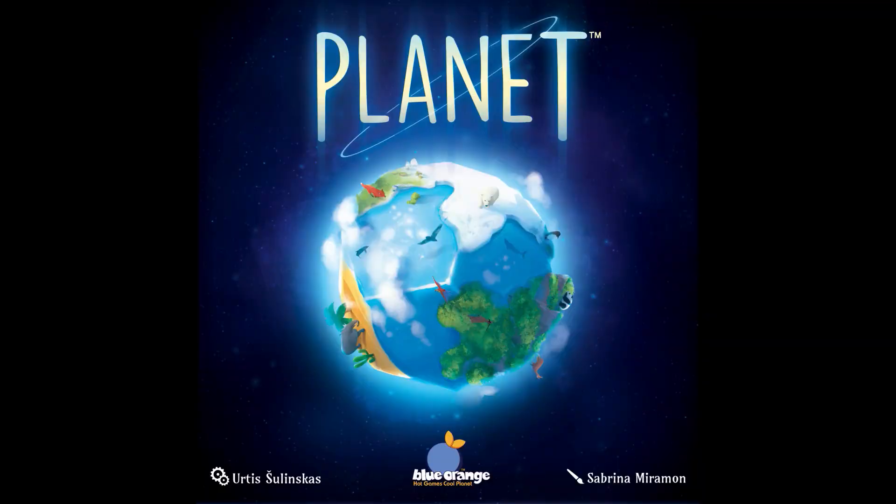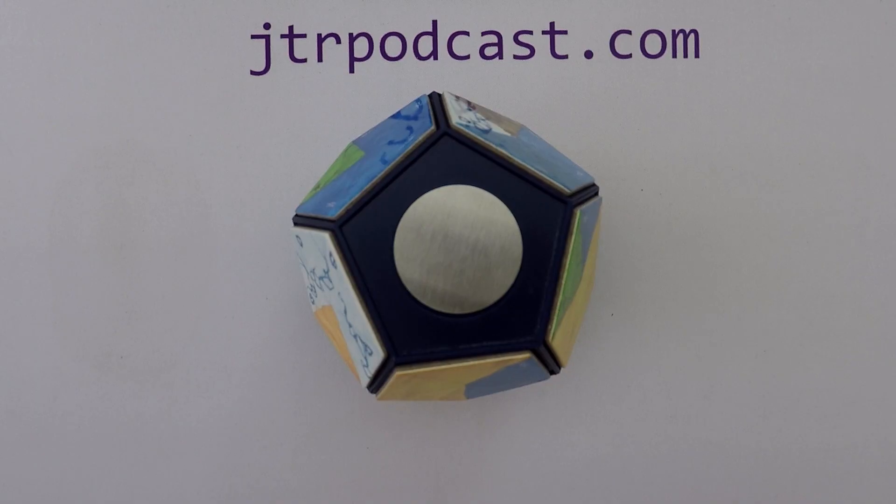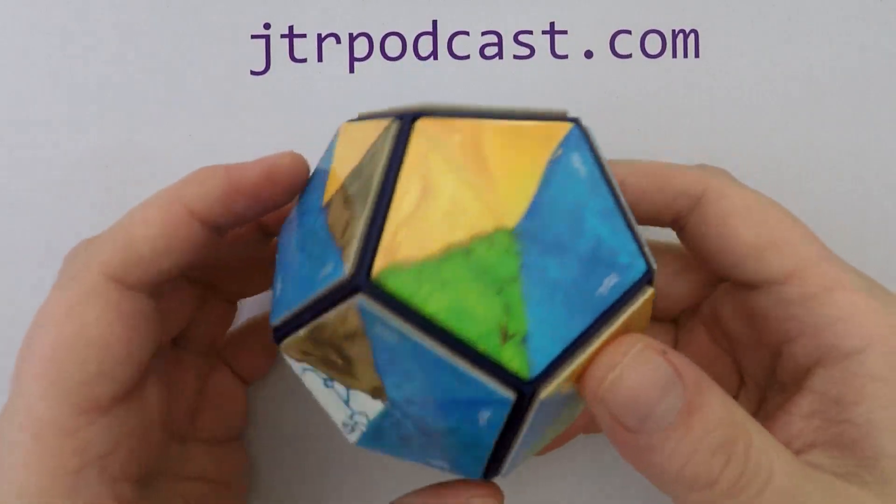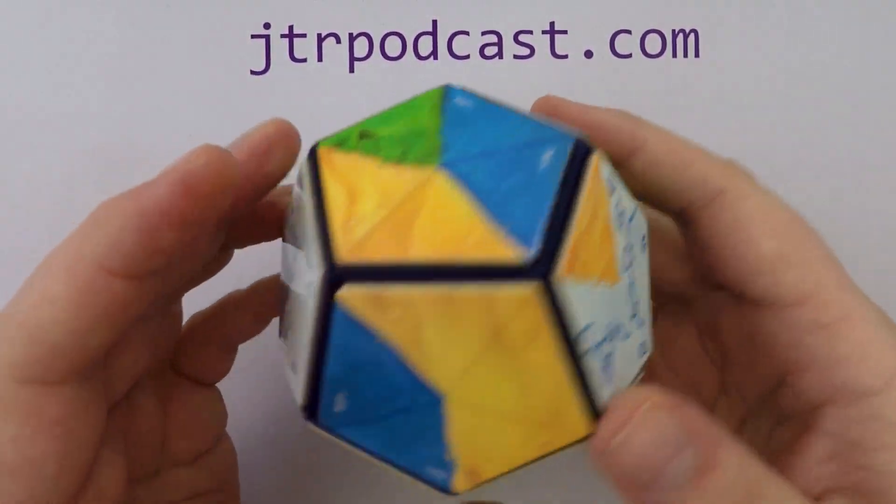I'm going to show you how to play Planet. This is a game for two to four players, plays in about 45 minutes, is designed by Urtis Šalinskas, and is published by Blue Orange. You have a planet's core — fill it with continents that build environments to attract animals to your planet to score points. Most points wins.